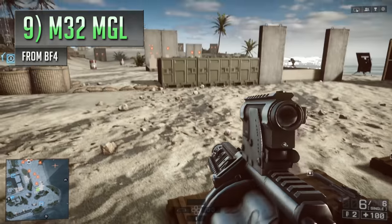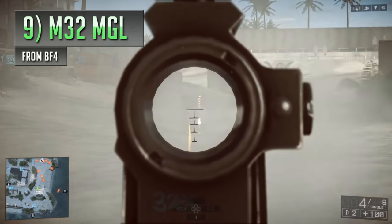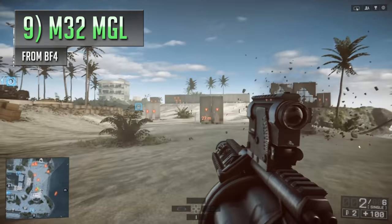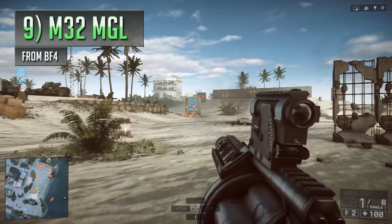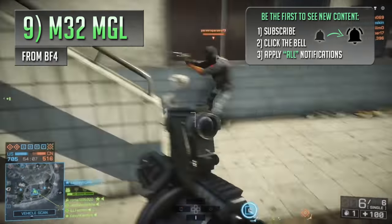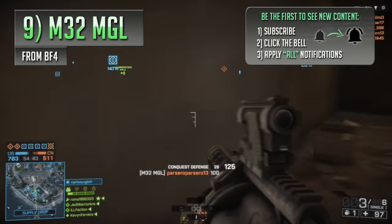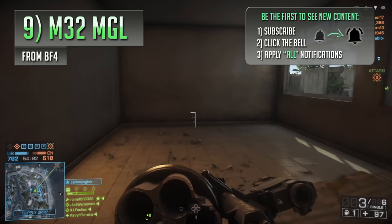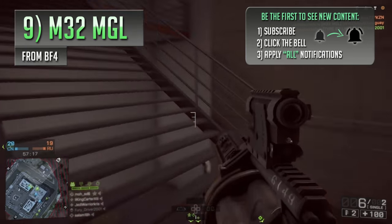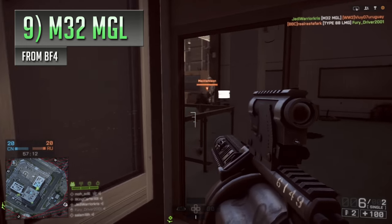Speaking of weapons that have tons of destructive power, next up on the list is the M32 MGL from Battlefield 4 — a very deadly grenade launcher that will make you feel like a complete badass and a complete noob at the same time. This big chunk of metal is designed to cause a lot of problems for infantry players, essentially acting like a semi-automatic version of the M320 gadget. Six grenades is a lot more dangerous than one, and you can fling all of those out at a pretty quick rate.